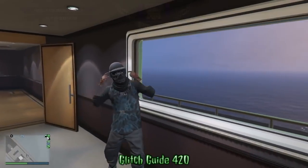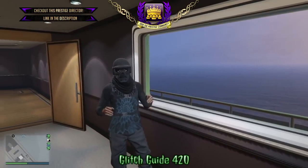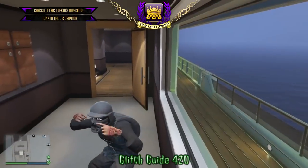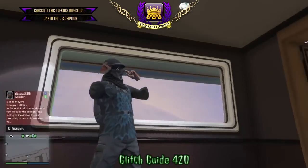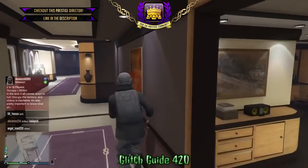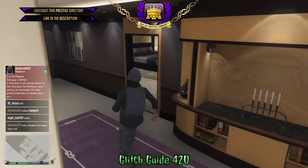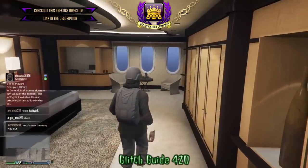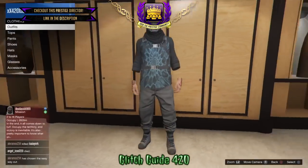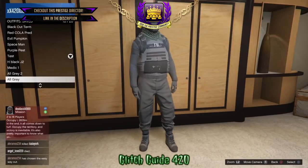What is up, my baked potatoes — it's GlitchGuide420 again, back with another glitch video. I'm going to be showing you a really cool outfit glitch to get invisible wrists in GTA Online after patch 1.42. This was found by my boy FireRecon — check out his channel, he's a really cool dude, show him some love, subscribe and comment, all that jazz.